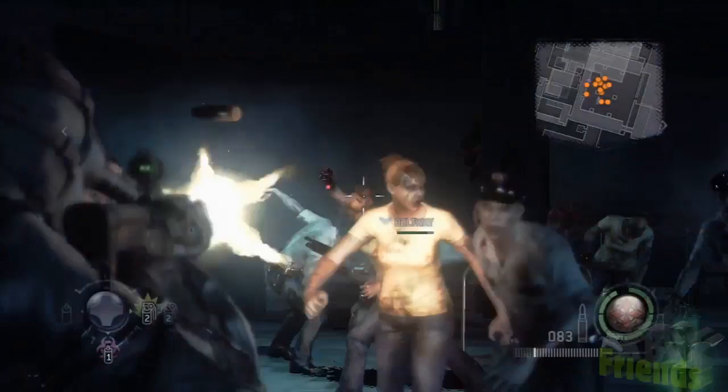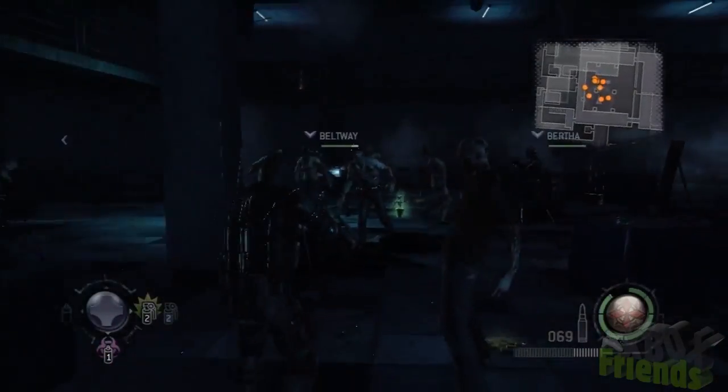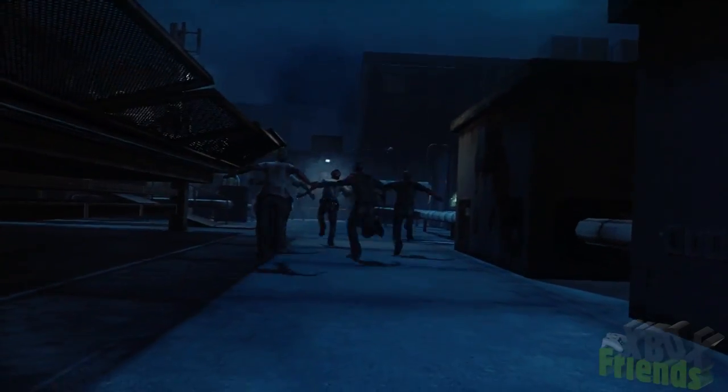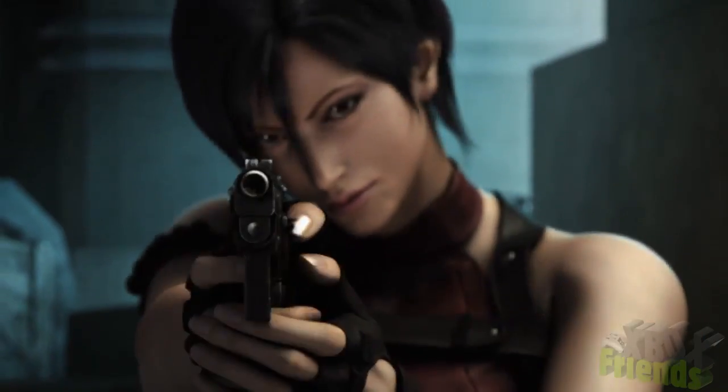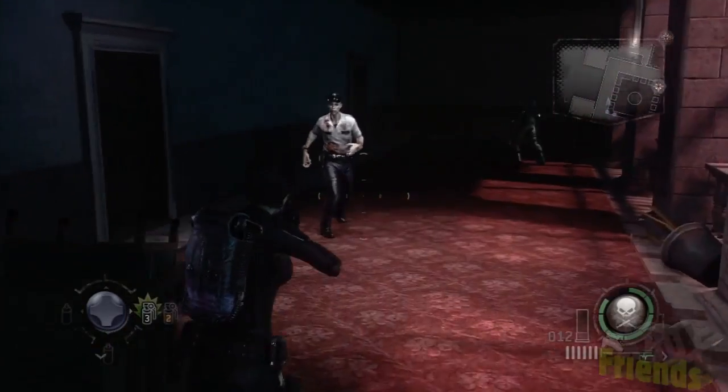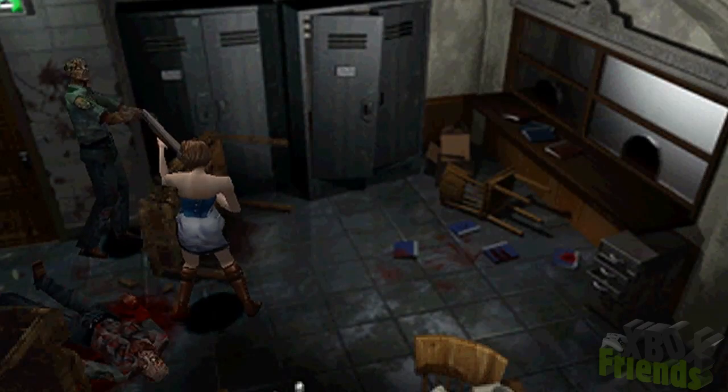So far, we've only tackled the first four missions and have already run into some familiar friends, undead associates, and locals. Where will the Umbrella team go next? We'd love to revisit the sewers, tango with Mr. X, and run into Ada Wong while applying curb stomps and popping heads off with shotguns in the glorious tradition of Resident Evil.